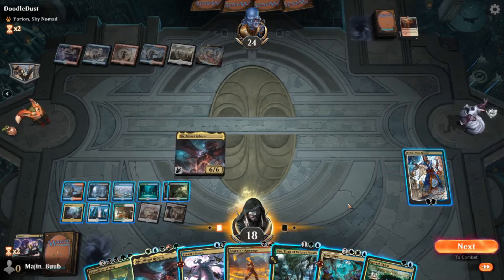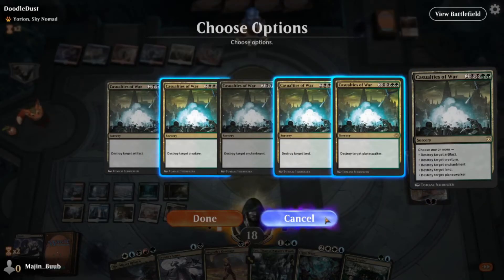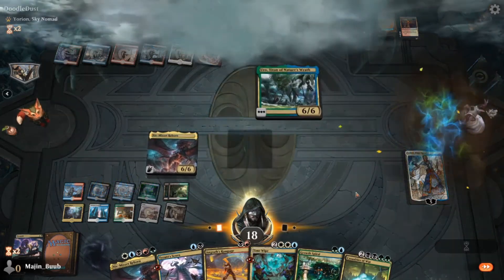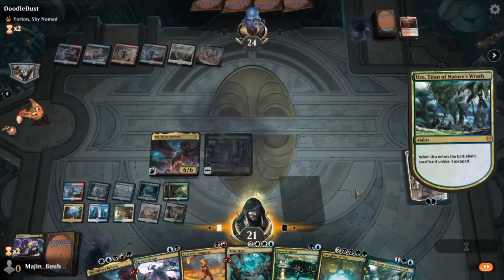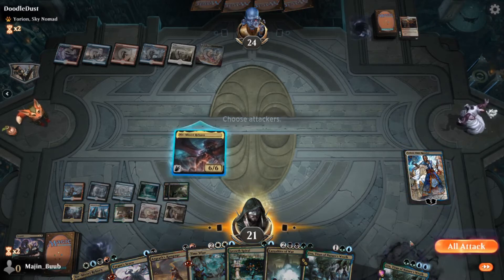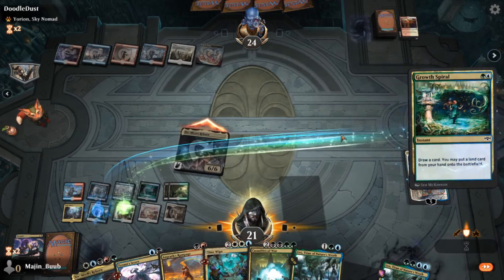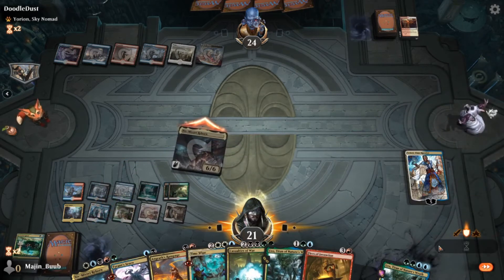I was really happy with this play — I was trying to force him to play that Yorian before he wanted to, and he was just trying to play it as a blocker, which was perfect. As you saw, I had drawn the D-Spark, so I was able to exile Yorian, which is exactly what I wanted to do because the last thing I need is him getting that back with an Elspeth Conquers Death. I didn't want it in his graveyard — I wanted it somewhere where he could never get it again. I had a two-mana answer to a five or six-mana creature, so I thought that was mana efficiency at its finest.